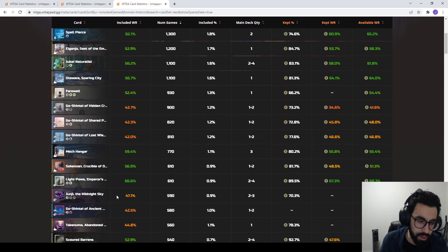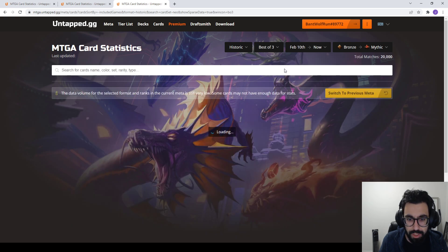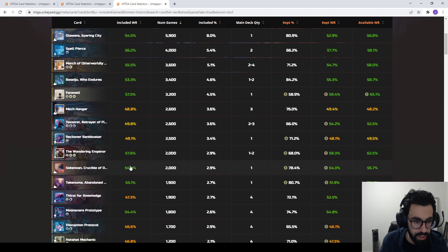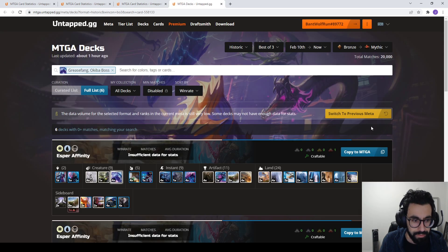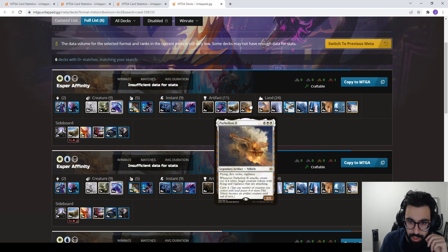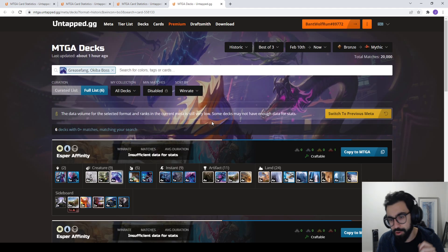Looking at the sample size — around 20,000 games. We could expect spell lands and some Tezzerets being played. Wandering Emperor is seeing some play in Blue-White Control as well. Looking up what decks show up with Grease Fang, we can see the Esper combo deck with Parhelion II. The Mardu version I've liked a lot better, but you can get a good idea. This is a cool way to navigate and find decks.